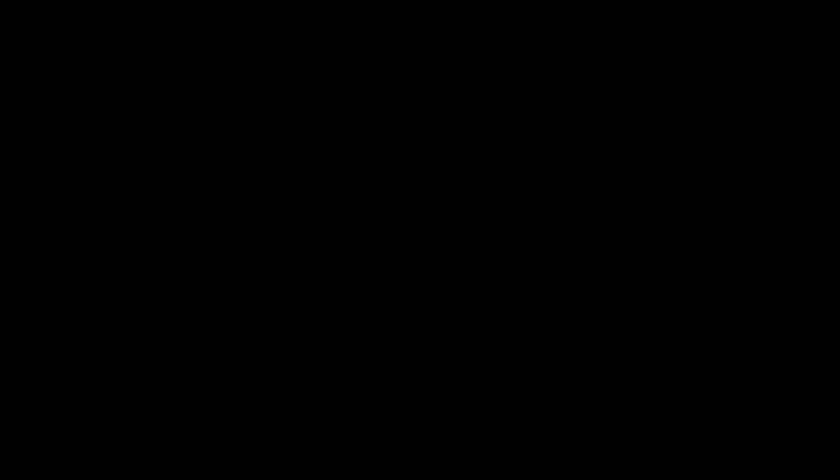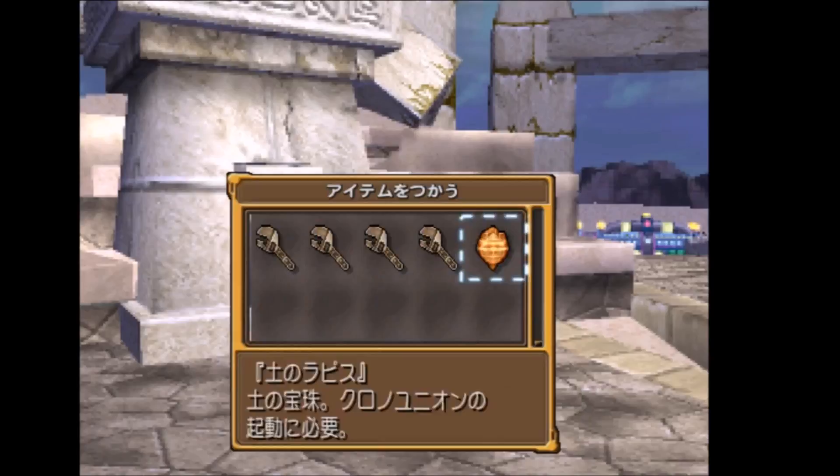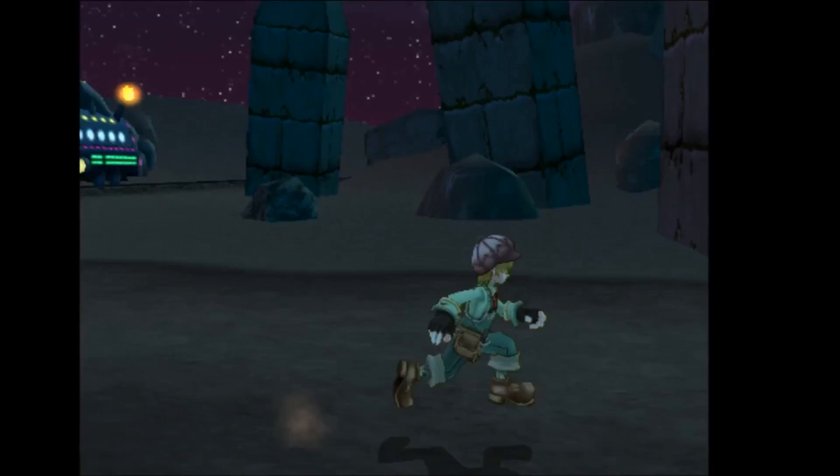The Gigantor Pazno scoop can be found in the Kazzaroff Stonehenge right after the cutscene you get after collecting all four gems. It can be found right behind the Ixion. All you need to do is just step back and make sure you get a photo of it, and then you'll get the scoop.